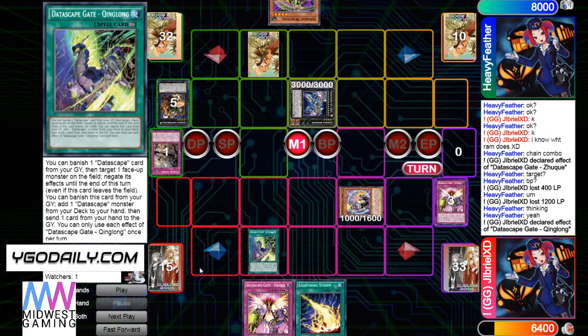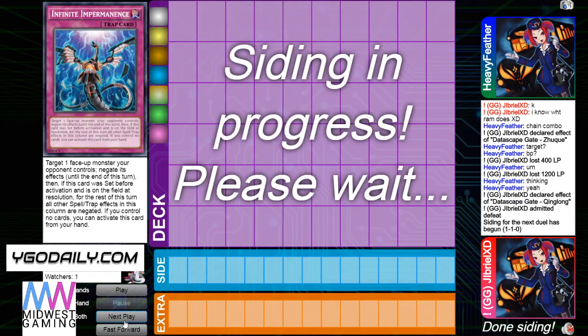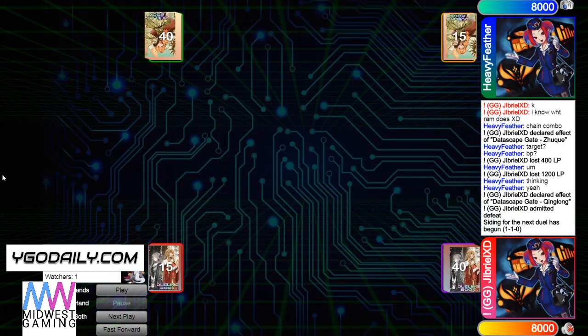Drill's Lightning Storm — he's going to use Klinglong effect, target Zeus. He's going to chain Imperm, and then he's going to admit defeat because he still would have two Zeus effects. And that's a really hard out — it's like Dryden but ten times more crazy.